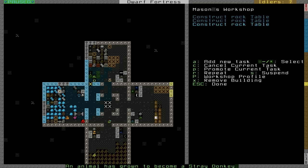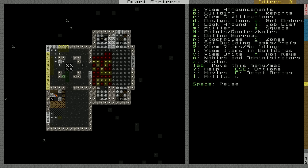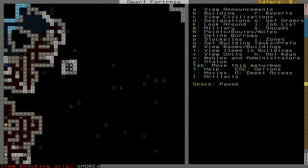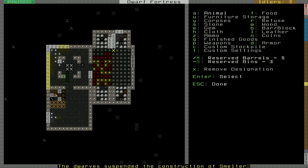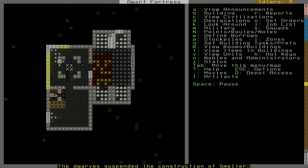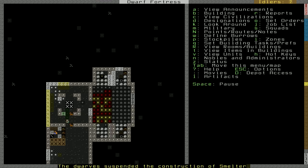Build some statues — I'll build two, and two more chairs. A bunch of statues; we're gonna statue this place up. Building our smelter... it seems it was suspended for some reason — perhaps this stockpile here. Give it another shot and see what happens. This one was also suspended.